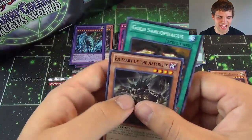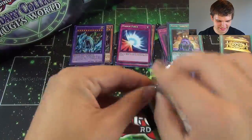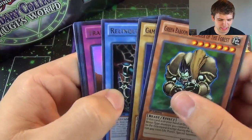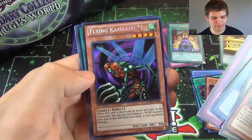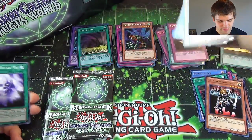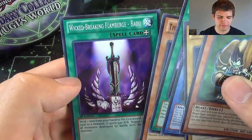Then we have Emissary of the Afterlife, and Gold Sarcophagus — crazy. Diamond Gold Sarcophagus. Green Baboon Defender of the Forest. Gamma the Magnet Warrior. Relinquished again. An Ultra Rare Trap Hole. Secret Rare Flying Kamakiri. And Fusion Gate for our Super Rare. I'm getting some awesome Super Rares. Then we have Meiku the Magical Mist, The Dark Hex Sealed Fusion, Wicked Breaking Flamberge.